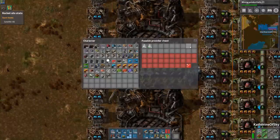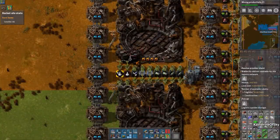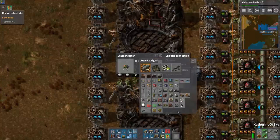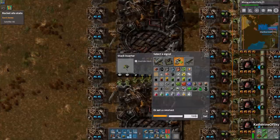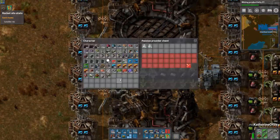We have 20 rows of 2,000, so that's 40,000 times 2 chests equals 80,000 science. So what I want to do is connect it to our logistics network and say: if space science is less than 70,000, then you can insert a satellite. We're going to paste this to both inserters, and that should get us where we want to go.